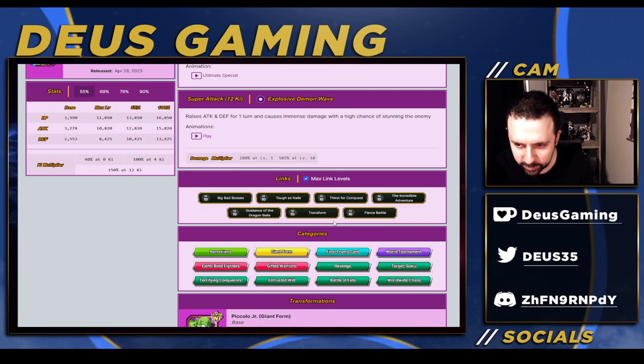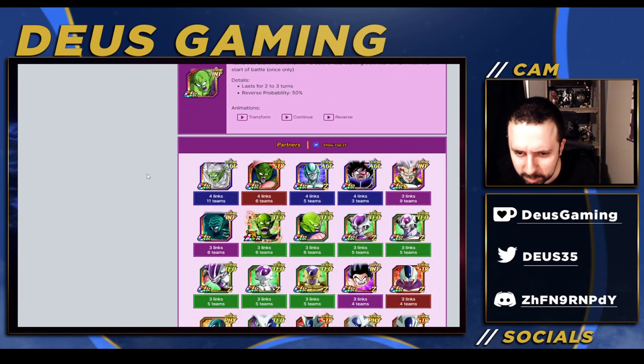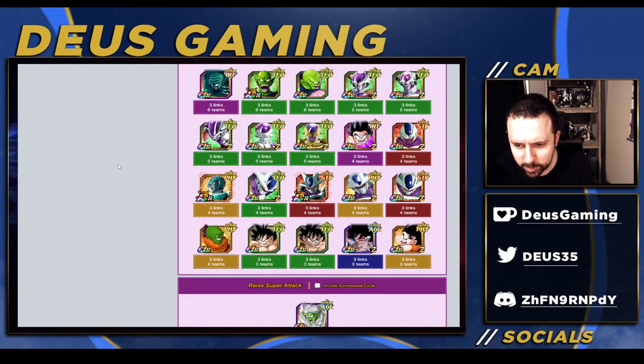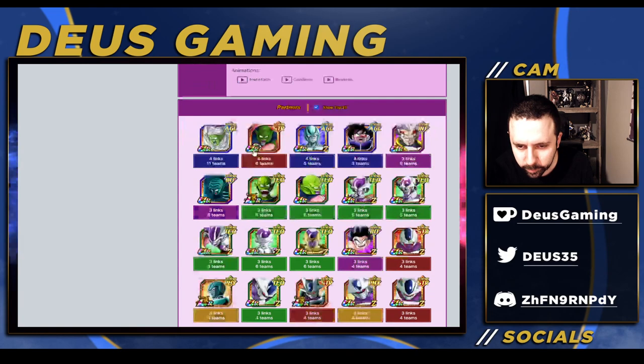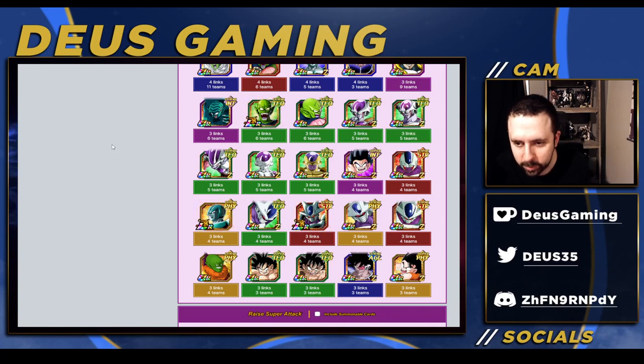Overall pretty good. He has Big Bad Bosses and Fierce Battle, but some of the other links aren't really gonna be useful - like Incredible Adventure, Guidance of the Dragon Balls, and Tough as Nails. His links are really bad, as you can see. These are the top 25 guys he can link with and none of them are really that valuable besides LR Cooler.